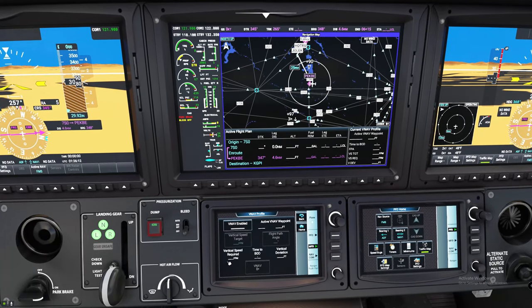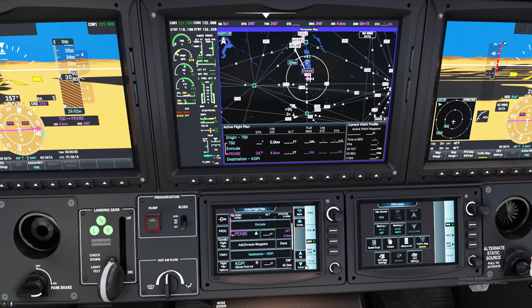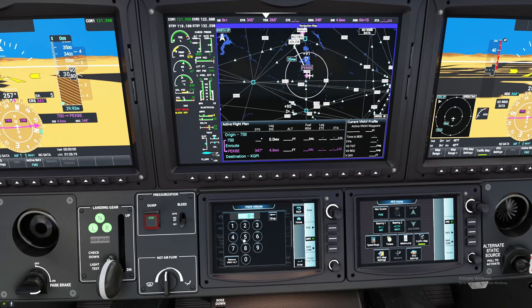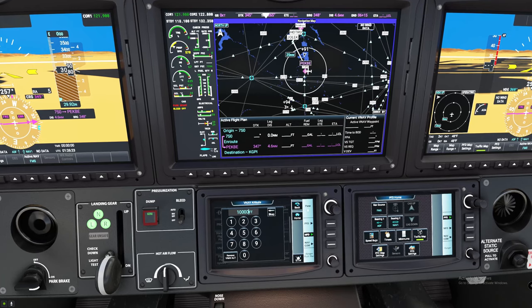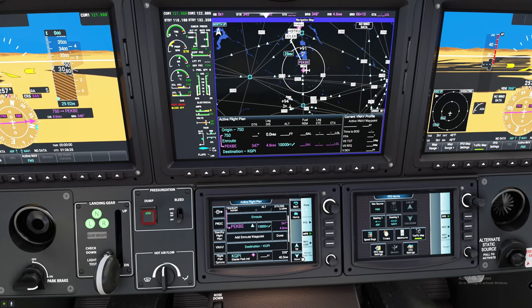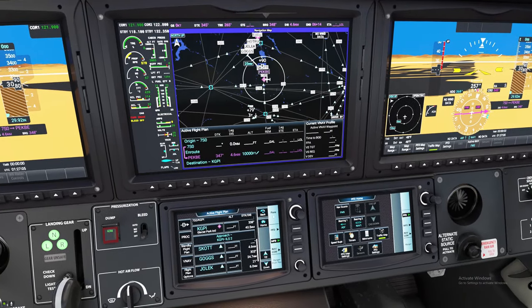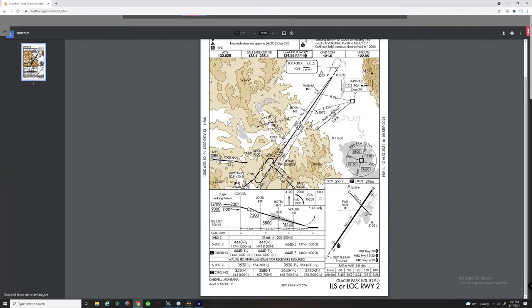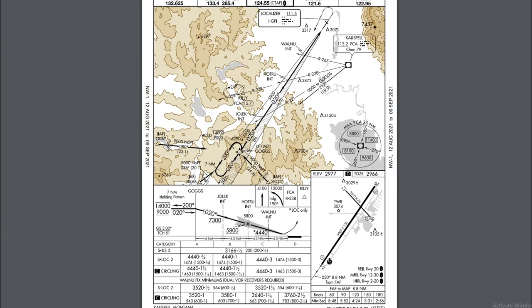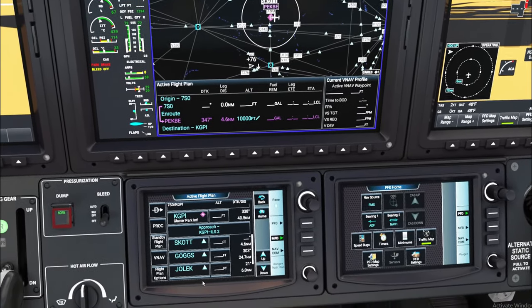Now I'm going to show you the settings you need to turn on for VNAV to be functional. First, you need to activate VNAV right there. Second, you have to input all of your flight restriction altitudes that you want to follow. The system is not going to automatically populate them for you, but you can easily find all of that information online. I use a service called ChartFox. So this is the approach plate, and I'm going to enter all of my flight restriction altitudes into the FMS.